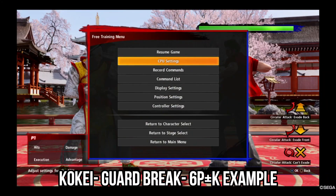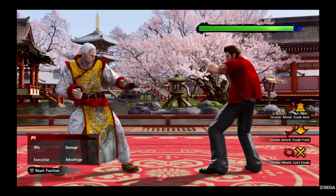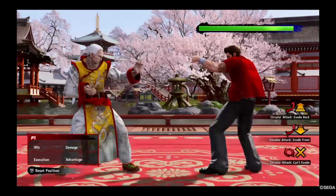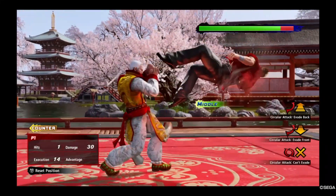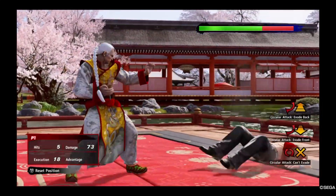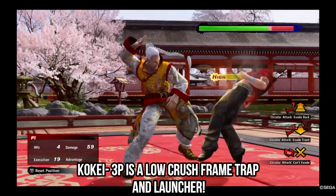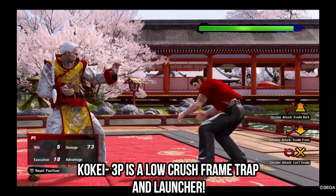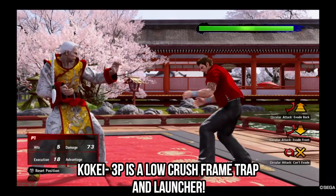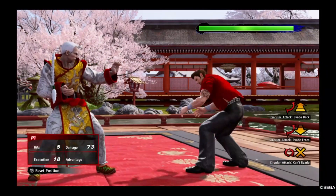Lao also has a couple of frame traps from this stance. One of those frame traps is the 3P launcher from co-case. This launcher is a frame trap that also catches lows — so if your opponent is trying to sneak in a 2P or 2K, 3P will frame trap and catch that, giving you a launcher for big damage. The 3P from co-case is also a guaranteed launcher regardless of whether it's a counter hit or not.